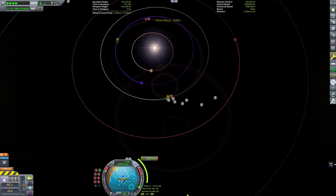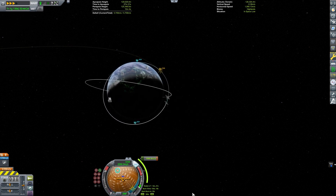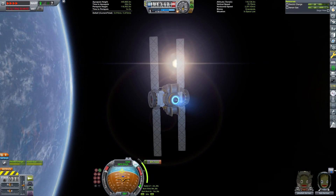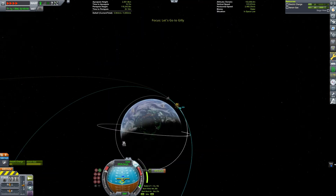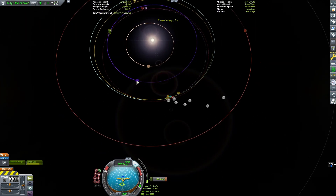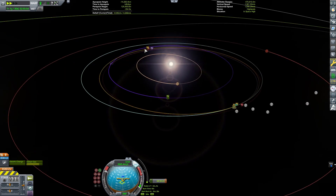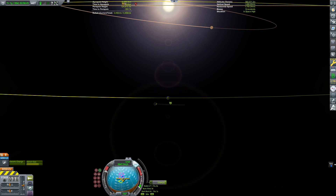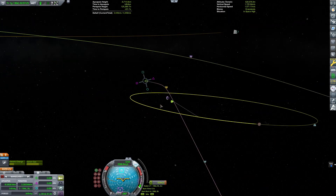I use the in-game maneuver tool to create a maneuver out to Eve, and I'm just following it — no mods, no MechJeb, no Kerbal Alarm Clock to set up my transfer. This is just the in-game tool and I am burning out to Eve right now with my ion drive. I want to get as close as I can to Eve, and ultimately I need to get to Gilly, so I'll need to think about how my inclination differs there.